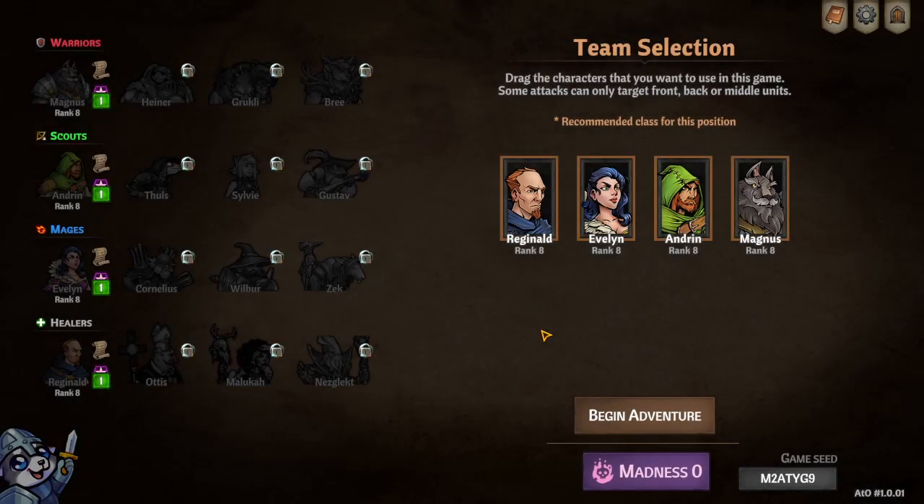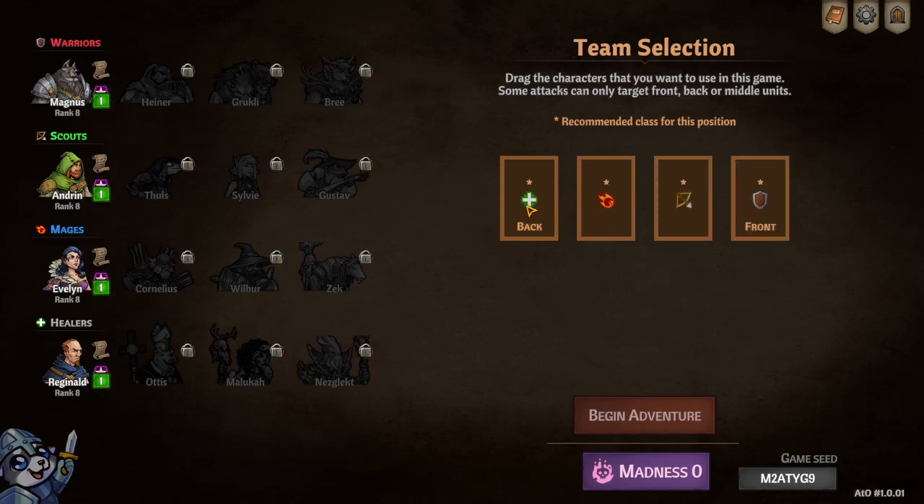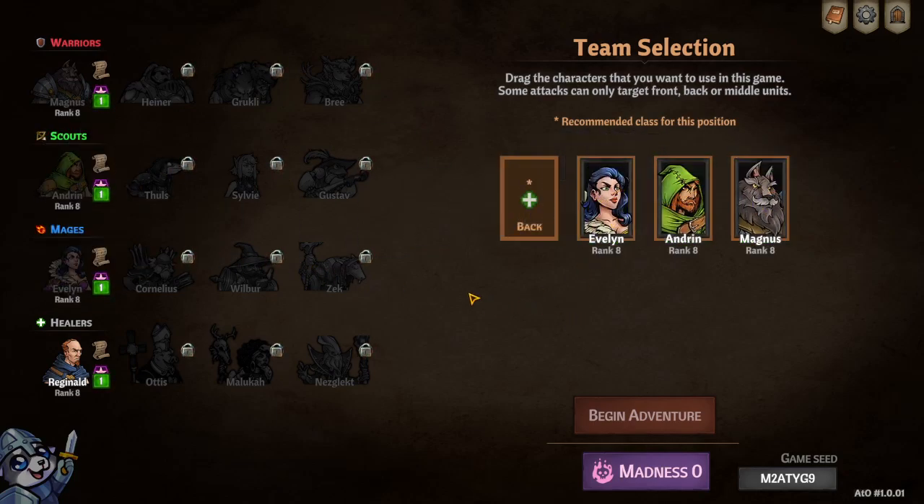I've been playing this game on stream for a few hours and I haven't really been able to unlock any new characters - it's quite tricky. But there are a bunch. What I've learned from going into draft is that you can have a whole warrior squad if you want, a whole squad of scouts, mages, or healers. The game gives you a recommended class for each position: tank in the front, DPS behind that, glass cannon nuke in the back, followed by the healer.